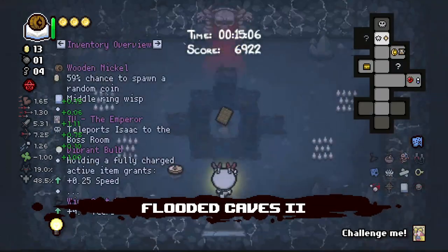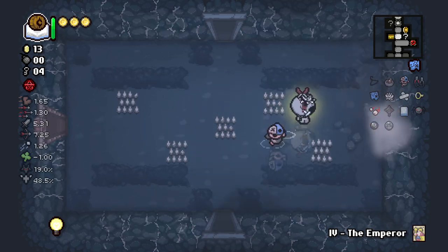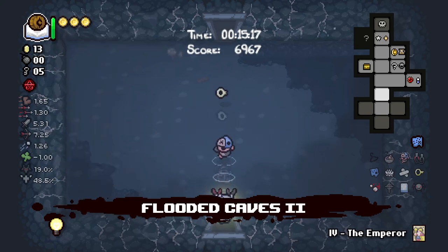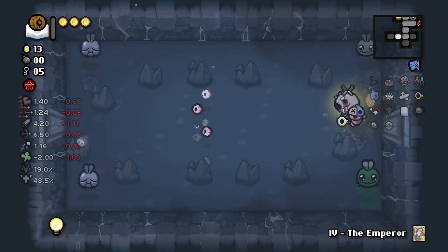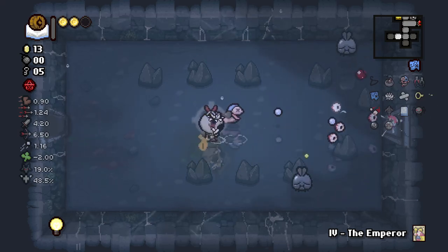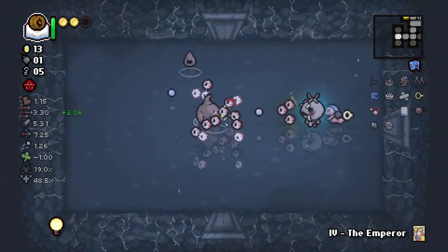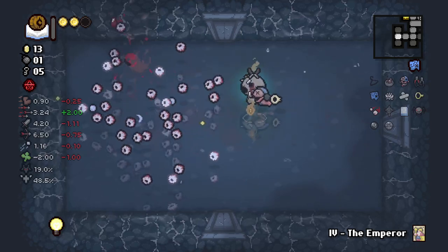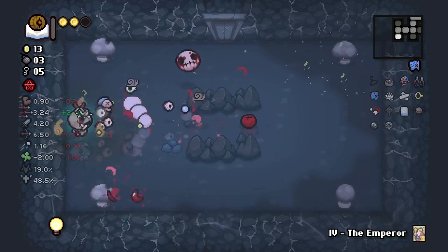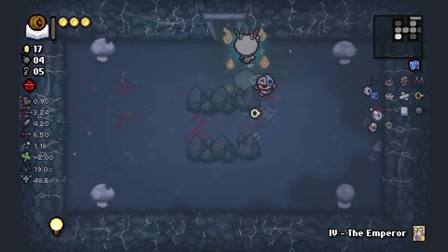We don't have any bombs — I'll put one on this wall and see what we can find. It's a key, excellent. We keep getting that speed up. I thought you blew up when I touched you — nope, just when you die. I have learned something new. What did we get? There's our tears — this is the one we're keeping.